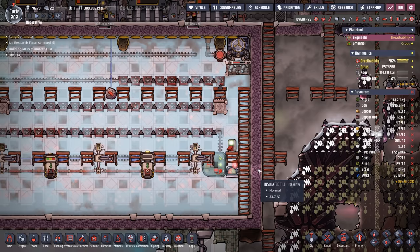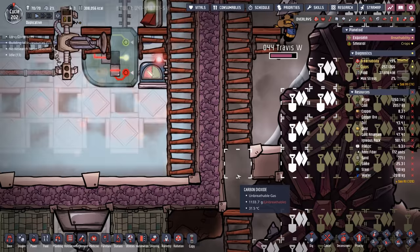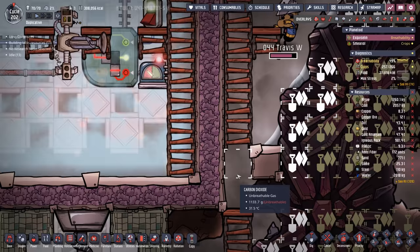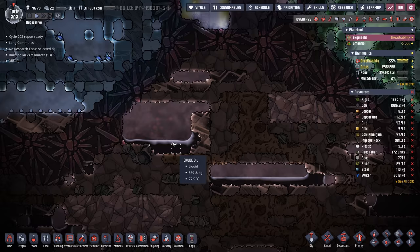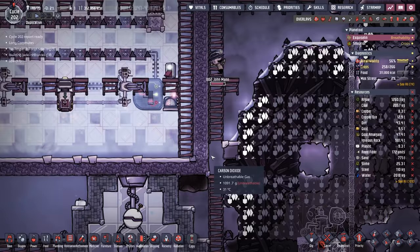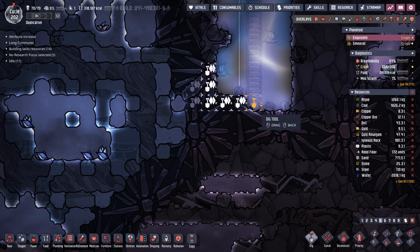To actually get to work on this episode, we have some dupes putting in the power spine. We need to find a way to get into the steam room — it's going to have to be in suits because it's 160 degrees. The problem is our old liquid lock is not going to work. The only liquids we have access to right now are salt water, polluted water, and regular water, which will all flash in 160 degree temperatures. We need to get our hands on some of this beautiful oil.